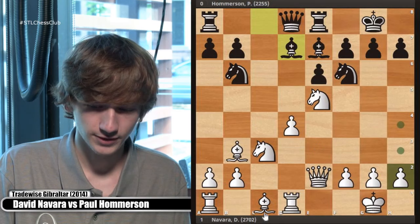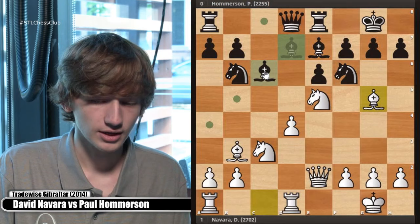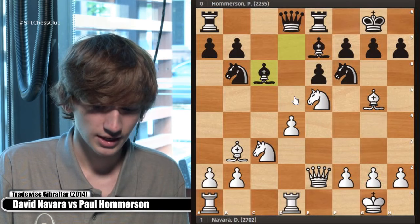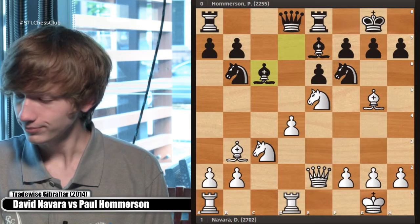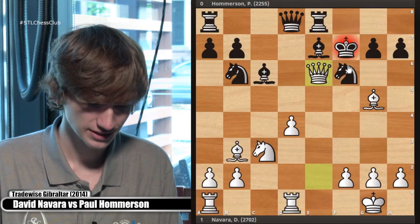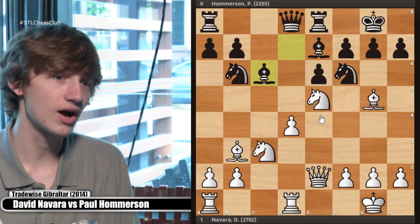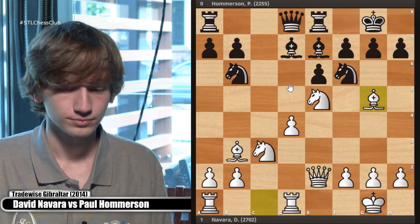For example, if black plays bishop d7 and then bishop c6 to get active, white can win immediately with knight f7 — a fork tactic. You're not expecting your opponent to blunder this, but it does take away the option of bringing the bishop to c6, which can be quite important. That's why bishop b3 rather than d3 is preferred — mainly to pressure these pawns through that diagonal.